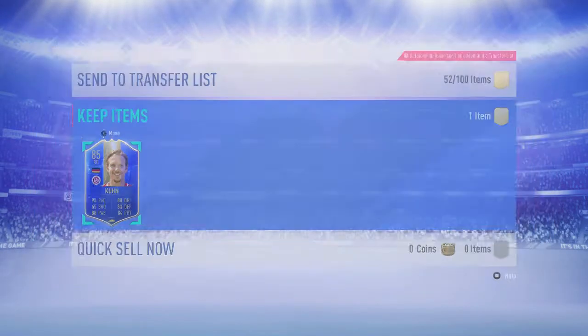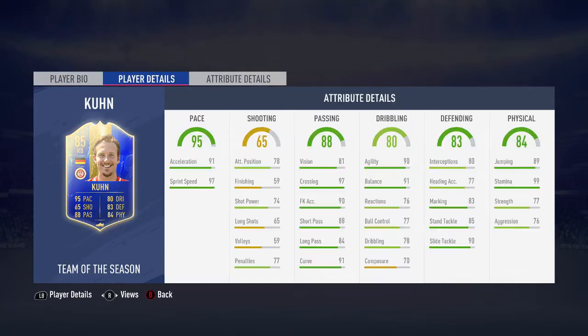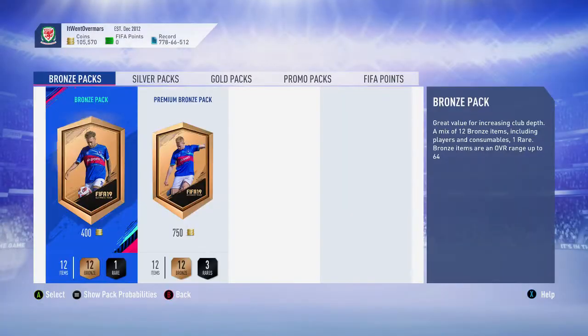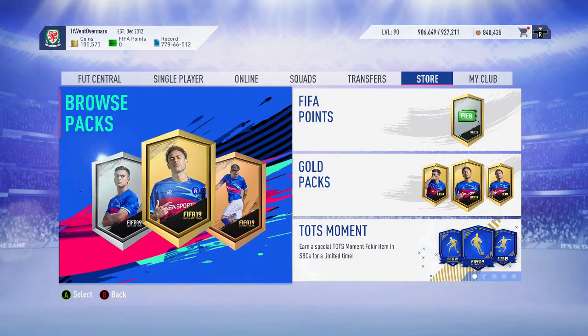We'll have a look at his stats and then that's going to be it — put in the comments what you got if you did the SBC. It's a high medium work rate, which is pretty much every right back. 99 stamina, good jumping, good marking, good stand tackle — but at this stage in the game he's not really going to be usable. Just going to lob him into an SBC that requires a Team of the Season card. If you enjoyed the video please hit a thumbs up and subscribe.